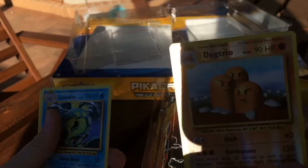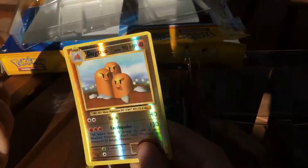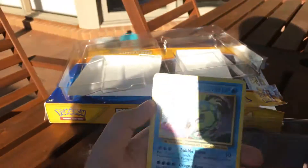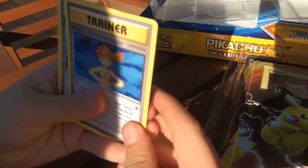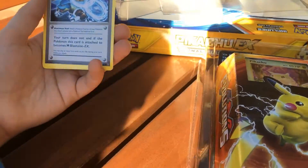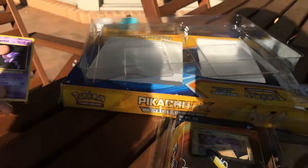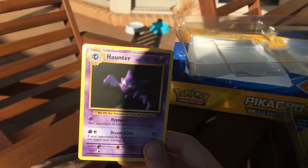Alright, here we go — we got our shining card here. Let's see if we can get it out in the light. Oh, blinding me once again! Yes, we got a good pull! We got a Gyarados, and it's a shiny one as well, so the card has some shiny effects in it. And we have a Trainer — Misty's Determination. We got a Blastoise Spirit Link. And one of my personal favourites — a Haunter. Beautiful creature.